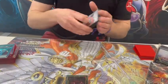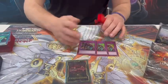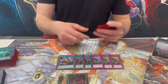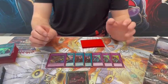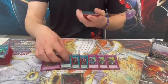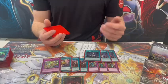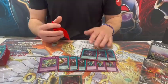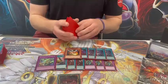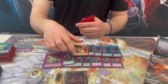The side deck is 3 Skill Drain — this wasn't very good, I never used it in game this tournament. 2 Thrusts, 1 Talent and 1 Barrier — this is also for Tenpai. The Thrusts also double for matchups like Voiceless, so you can just search Talent and continue playing. 3 Droplets, mainly for stuff like Branded or Snake Eye.